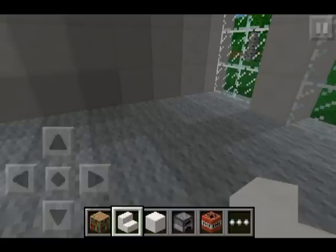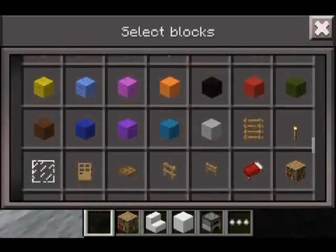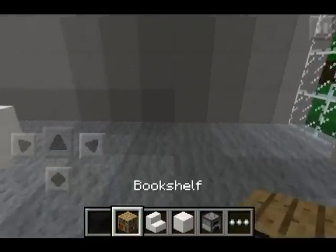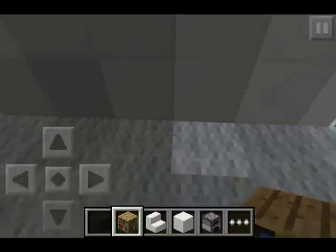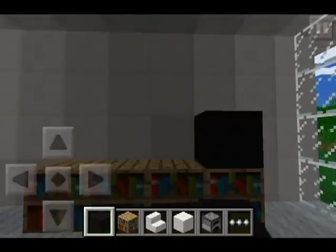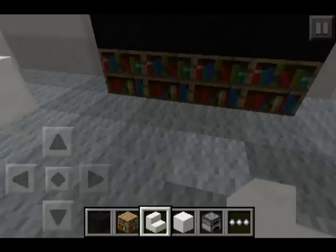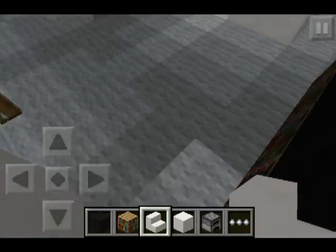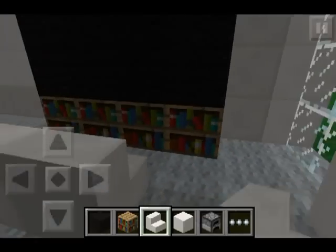On this side let's build a TV, because every mansion or really fancy house has a really big TV. We're going to need more bookcases and some black wool. Count the window as one block, another block next to it is two, and on the third block put four bookshelves in a straight line. Then get your black wool and make a two-by-four TV right there — that's our flat screen. Then grab another set of stairs and make a two-seater couch just in front of the TV.